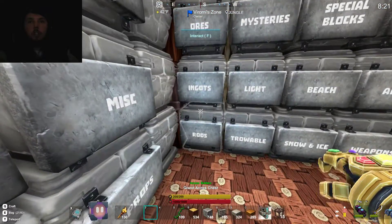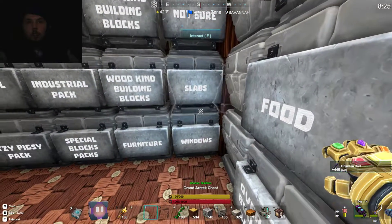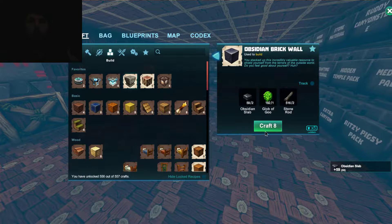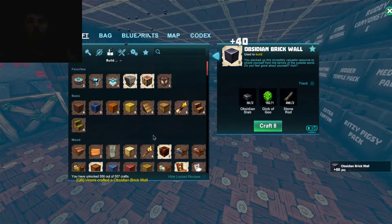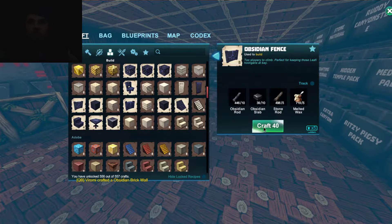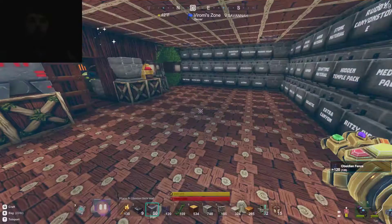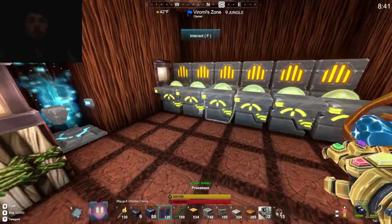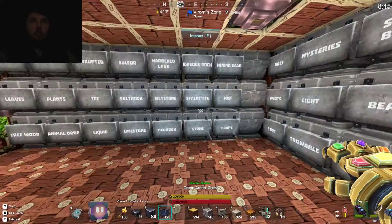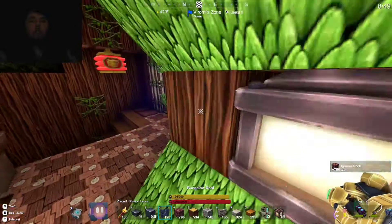We just need a lot of obsidian stuff - obsidian rocks and obsidian slabs. First we craft like 80 of those and then some obsidian fences, 80 of those too, once more. Because fences use one more than a lot of other stuff. And because this is so much more complicated, I'm gonna have to bring with me some igneous rock just to keep things going.